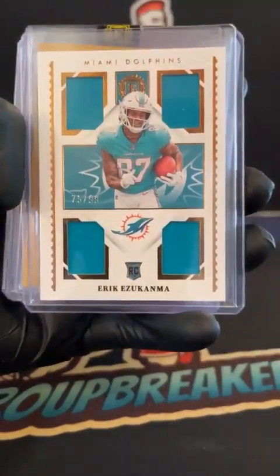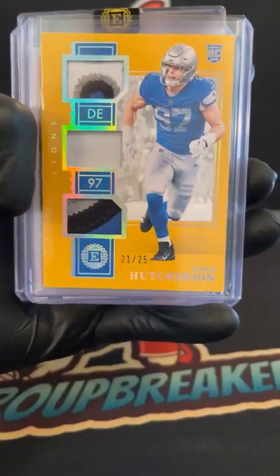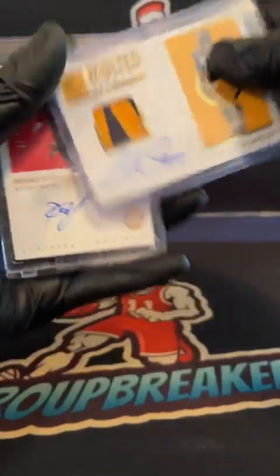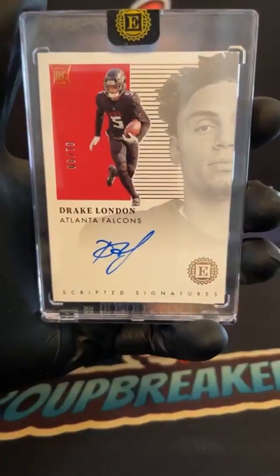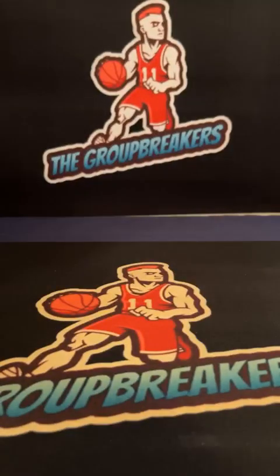We have the Davante Parker base, Easy E to 99 quad jersey, Hutchinson triple patch to 25 — 21 of 25 — the Cameron Hayward two-color patch auto 5 of 10 on card, and Drake London 1 of 199 Scripted Six Encased.